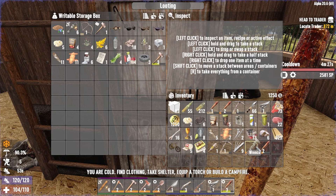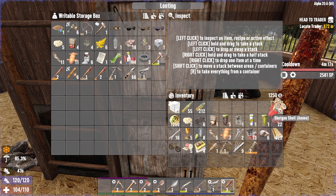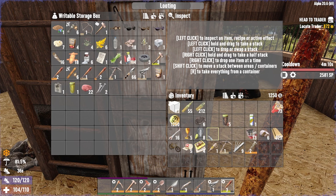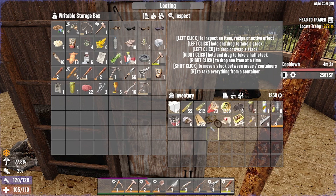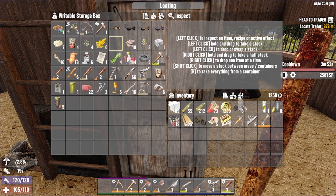It looks like I need to... oh, never mind. That is a lot of baseball bats. Good gravy. Throw all of this in here. We have our... good news, we got the bicycle now. Very nice. I kind of want regular water — one of these will do fine.